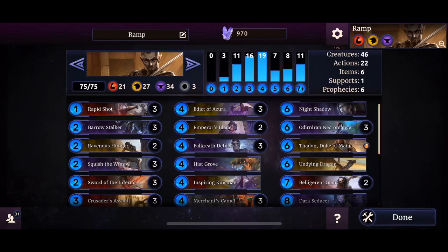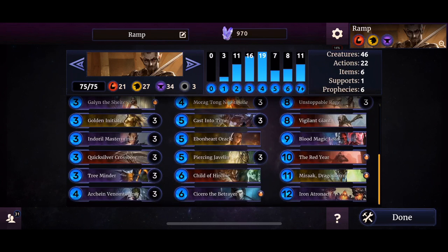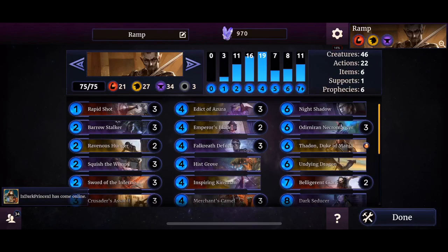Let's analyze the deck. We've got Rapid Shot and Barrel Stalker, very important for card drawing and early survival. Ravenous Hunger is well used with Rage on 10 Magicka — you can clear an entire lane. We've got Squish the Wimpy, Defile of Shenanigans, Sword of the Inferno, Crusaders Assault, Galen, Golden Initiate — the new addition for Redoran — Indral Mastermind, Quicksilver Crossbow for gaining extra Magicka with Archie and Venom Tongue, Tree Minder for more Magicka, and Edict of Azura for good removal.